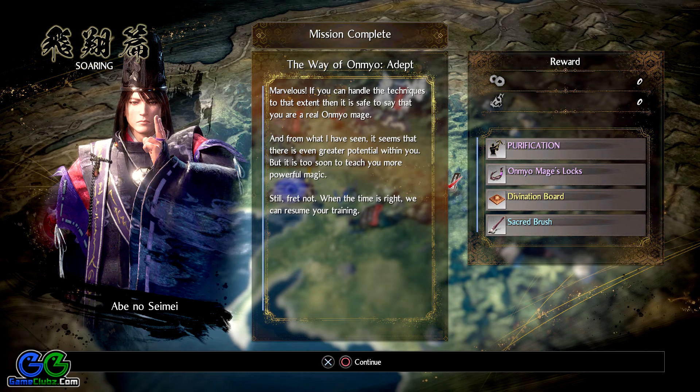I should clarify — Abe no Seimei is the quest giver, not the opponent, sorry about that. For rewards, we got the Purification gesture, some mage's locks which are pretty awesome, a divination board, and a sacred brush. This is a wrap-up for the Way of the Onmyo Adept training mission in Nioh 2. If you have questions or encounter difficulties completing it, let me know in the comments and I'll do my best to help.